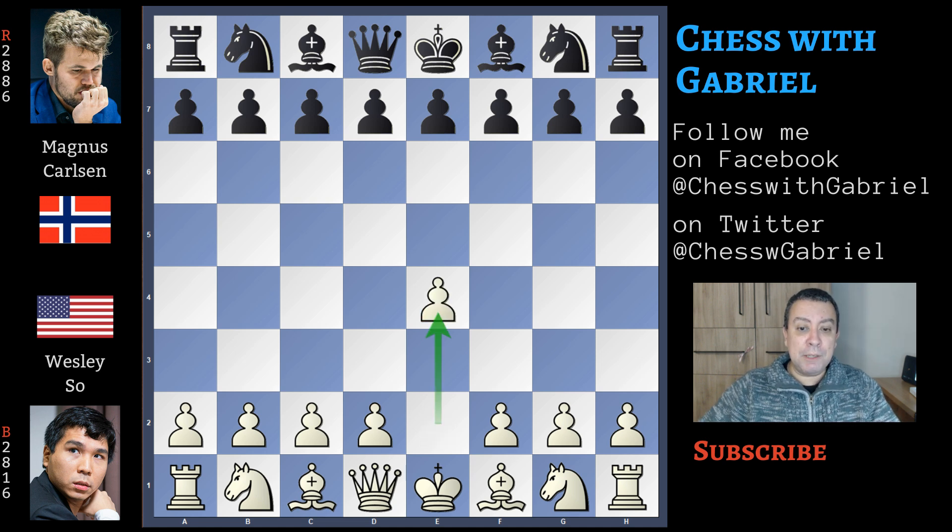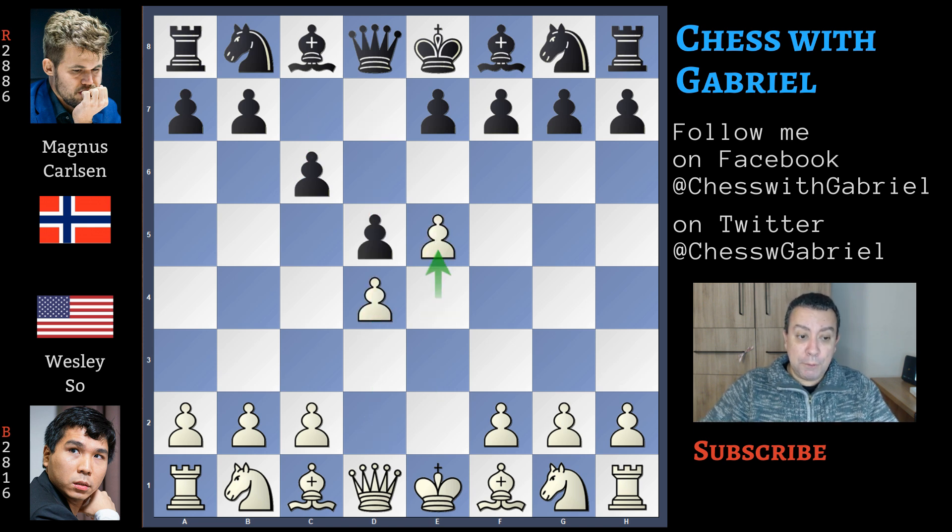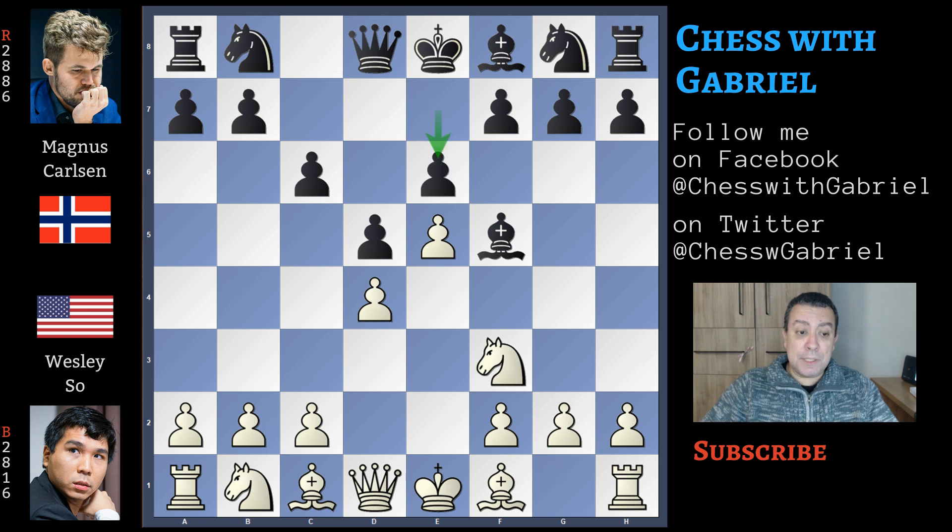Wesley So opens the game with e4 and Magnus Carlsen answers with c6 — the Caro-Kann. d4, d5, with e5 we enter the advanced variation, and now bishop to f5 with the bishop out of the pawn chain. Knight to f3, e6 closing the triangle. Now bishop to e2 — this is the Short variation, a positional approach where white calmly completes his development, confident that his space advantage will give him better chances.